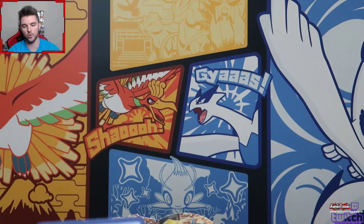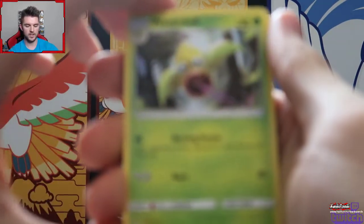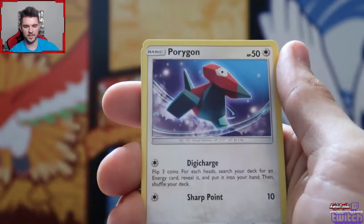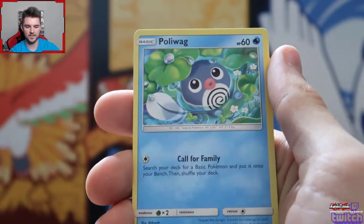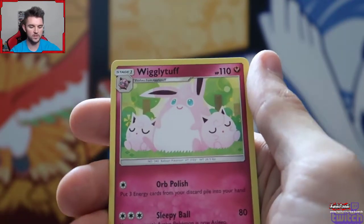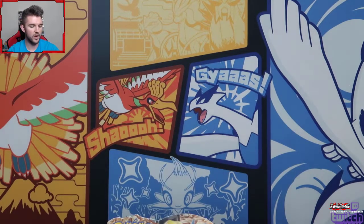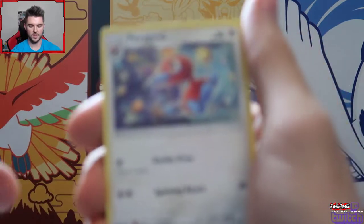We got a Weepinbell, the Firo again, a Chargebug. I keep saying I don't remember seeing that one and then seeing it in the next pack - like this Clefairy. Was there a Clefairy to go with the Clefable? Reverse Diglett and the rare is a Wigglytuff. Did I hit all the holos in that hot streak? We got Venomoth, Marshadow Machamp, Charizard Reshiram, and Whimsicott - that's a lot of good cards.